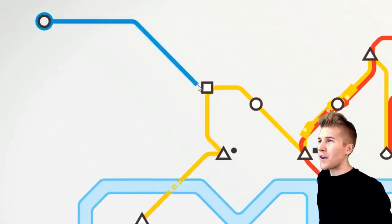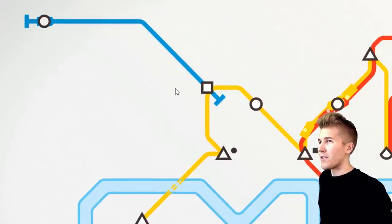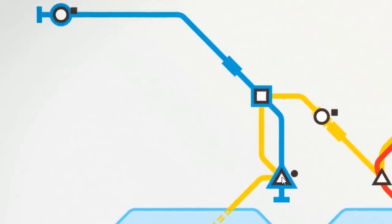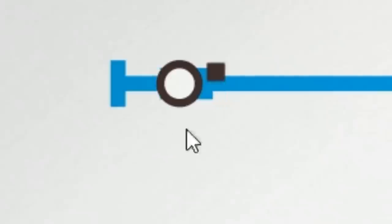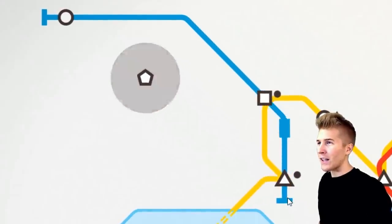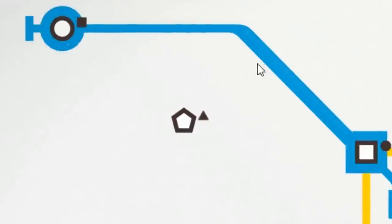We now have Scotland. I don't know the different parts of London, so we're going to Scotland — this is Scotland. We kind of want to have everything covered. This is a good line: circle, square, triangle. But three stations is not enough — obviously we should fill that in a little bit more. Oh, there we go — weird star shape.